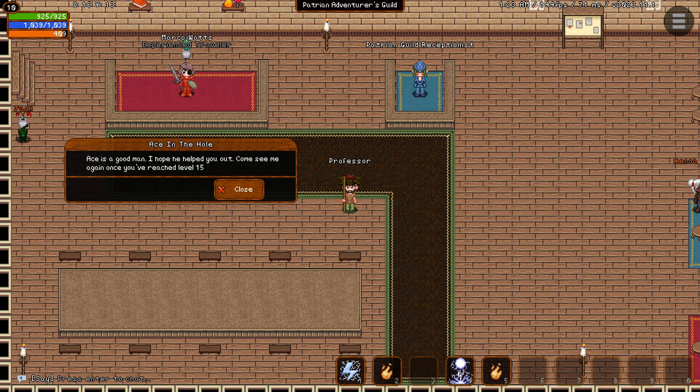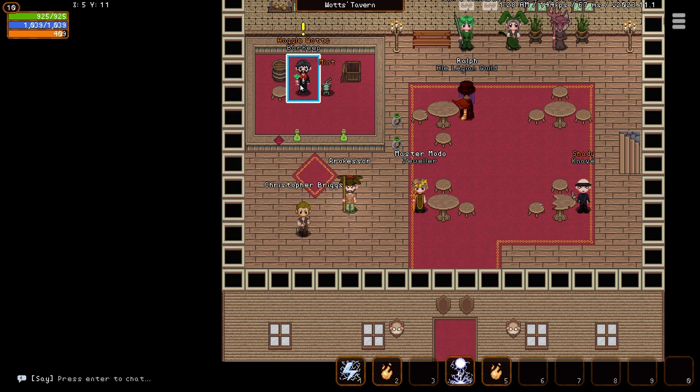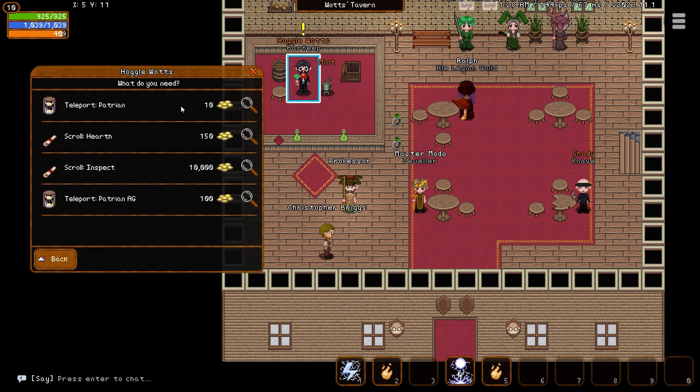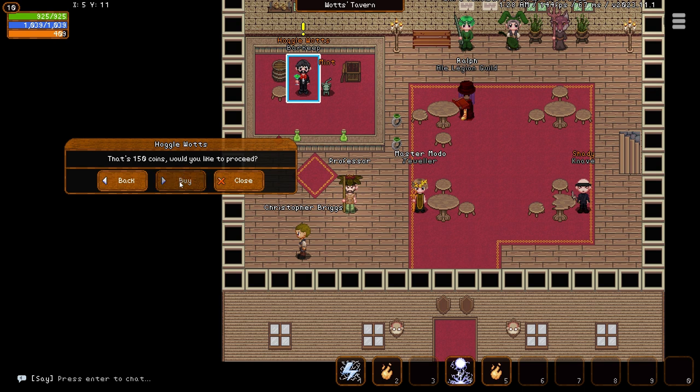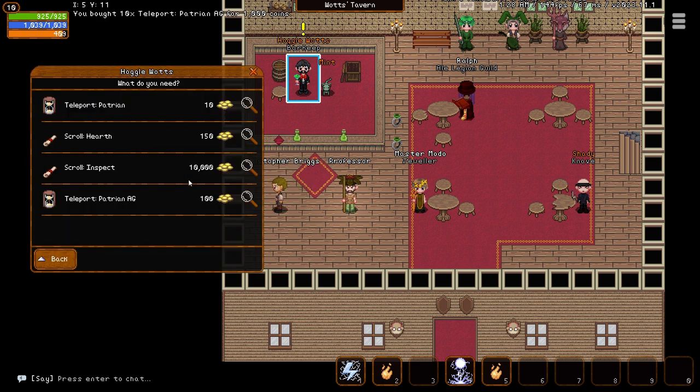These are level restricted, so if you don't see any quests from Marko, try again after leveling up. If you haven't already, use some of the extra gold you've acquired to buy both the Hearth spell and some Patreon or Patreon Adventurer Guild Teleports from Hagawatts to speed up your travel times between your training area and town for turning in quests.